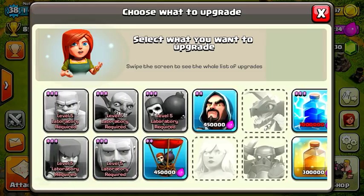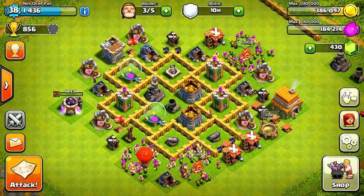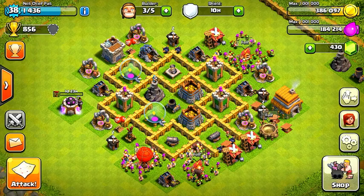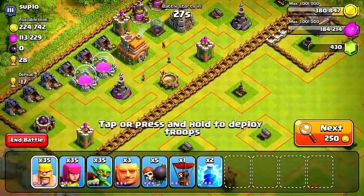Let's go ahead and upgrade that gold mine and elixir pump. As far as my laboratory goes, I'm going to upgrade my balloon up to level 3, and then for the other 3 builder huts, I'll hold on to those until the end of the episode and finish off what we've got after we've stolen the resources.